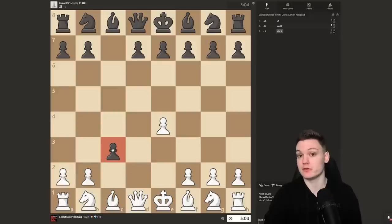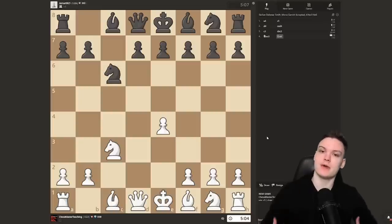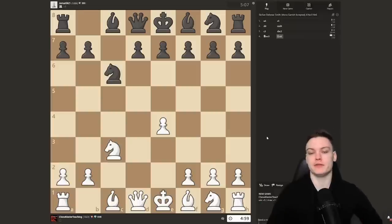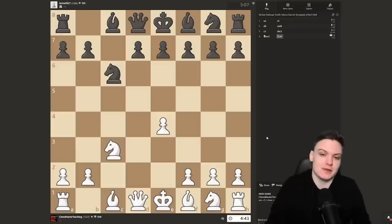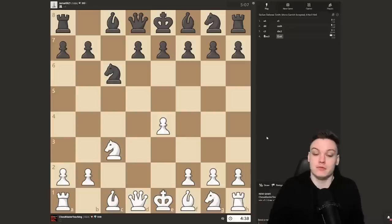This leads to an interesting position because no matter what Black does, what makes this gambit so powerful is that you can literally play every single move the same way. It's super powerful — almost like the London System version of e4, except you're down a pawn. I'm just kidding. This is not a losing opening; if you think the Smith-Morra is losing, you're really horribly wrong, because with best play it's just equal — it's zero.